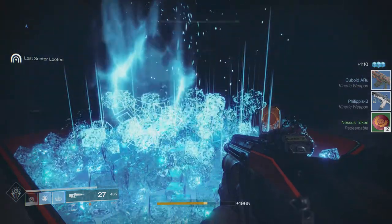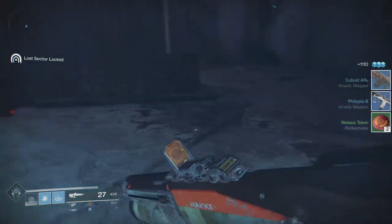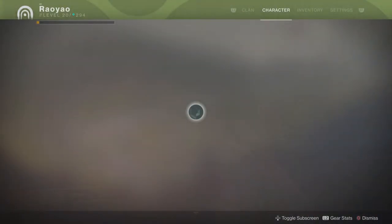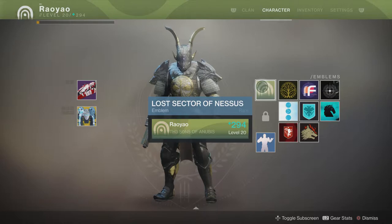You're going to go ahead and pop this open. You're going to see that I don't get the emblem right now because I actually did it on my Titan. So we'll go ahead and switch over to my Titan to show you guys quickly what that emblem looks like — it's going to be the Lost Sector of Nessus emblem.